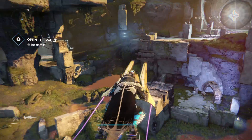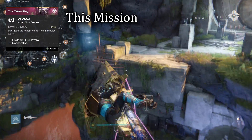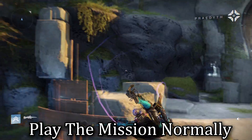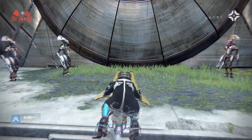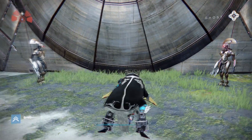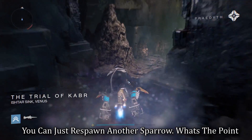Alright, so all you have to do to get into this area is to load up the Paradox Mission and start just doing what you normally do. What you want to do is go down to the Vex Templar area and then proceed to clear all the enemies out. You don't want to bring your Sparrow down there though — it just makes things a whole lot more difficult.